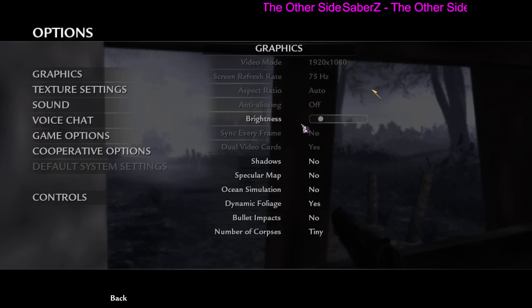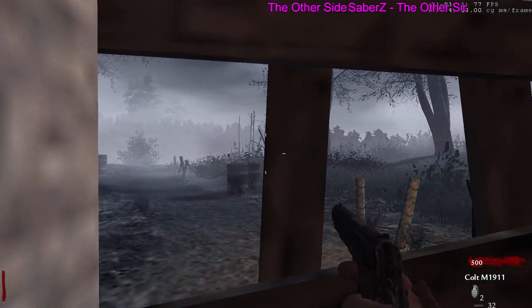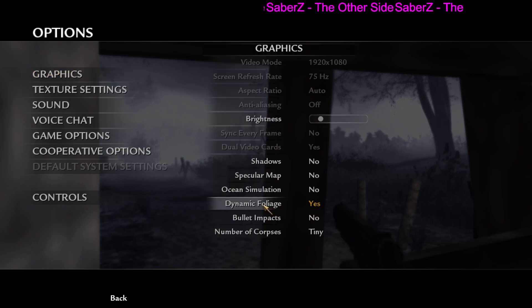On console there is an advantage that PC doesn't have — they can see over these bushes. They have a clear view of this.